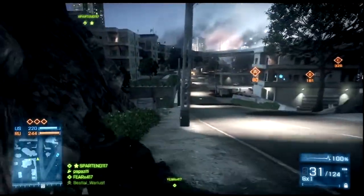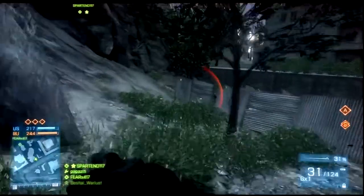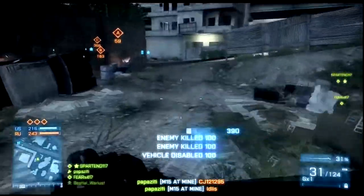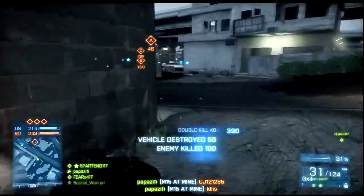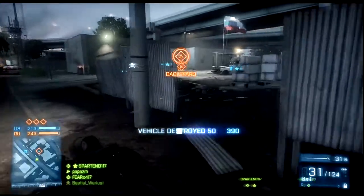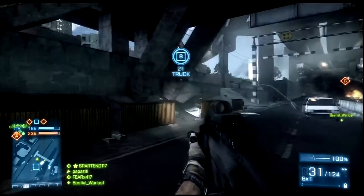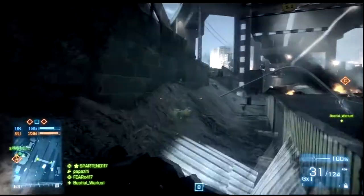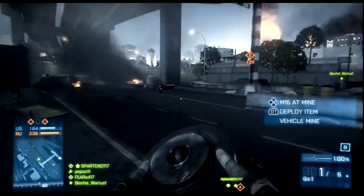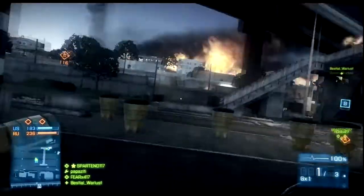I've got my mines set and now we're just gonna sit back and get some points. This is a great way to level up engineering — you get a lot of points, as you'll see right here. Most vehicles are gonna have at least two people in them if not more, and a double kill with vehicle destroy and all that other good stuff gets you about 390 points. That happens a lot. All you're doing is placing mines and then leaving them — set it and forget it.